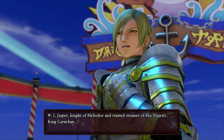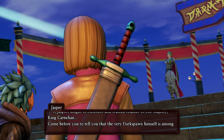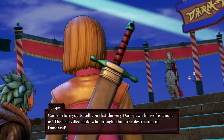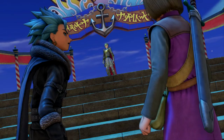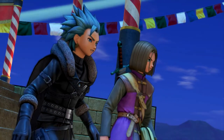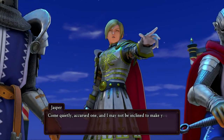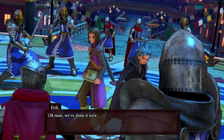'People of Gondolia, listen! I am Jasper, knight of Heliodor and trusted retainer of his majesty King Carnelian. I come before you to tell you that the very Darkspawn himself is among us — the bedeviled child who brought about the destruction of Dundrasil!' This is not good — let's get out of here! Oh, it's the Heliodorian knights. We're surrounded! 'Come quietly, accursed one, and I may not be inclined to make you suffer.' Oh man, we've done it now.